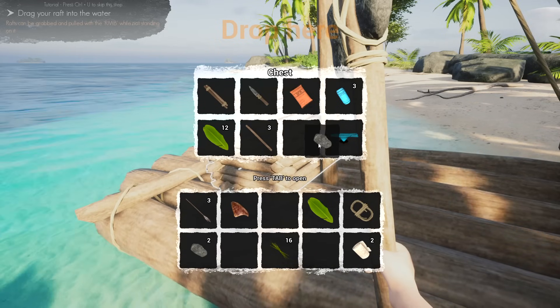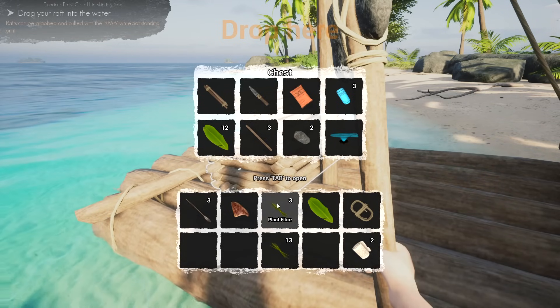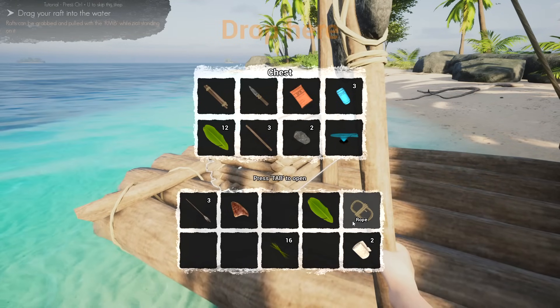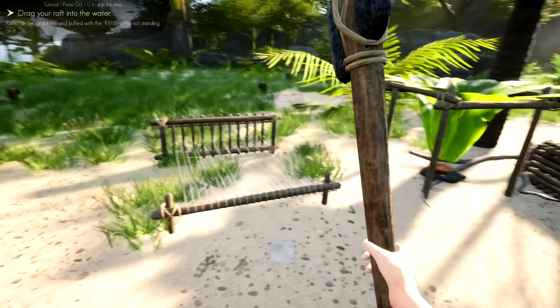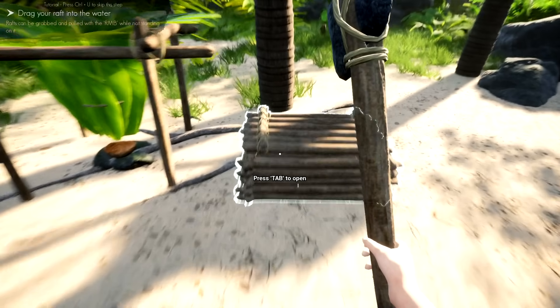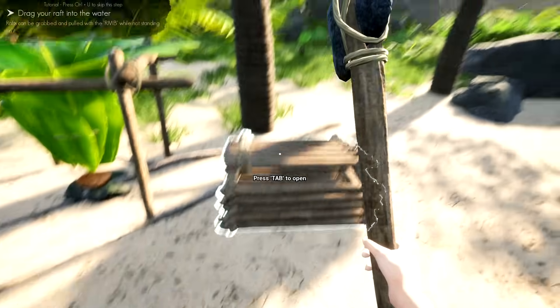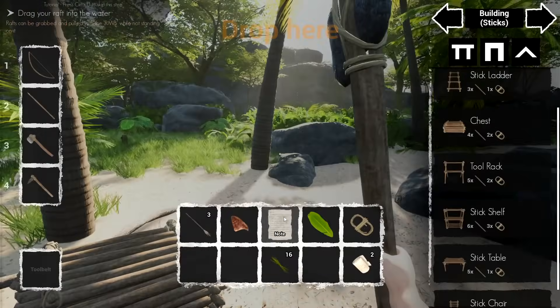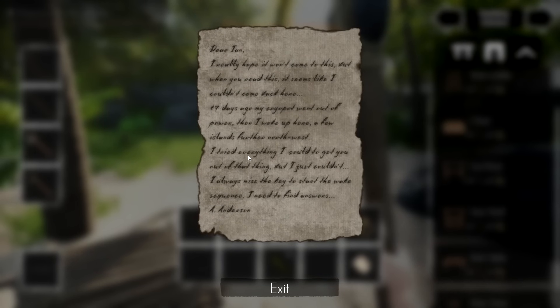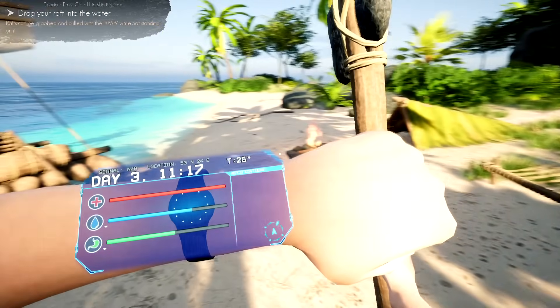We'll put the stones in here. We can make ourselves maybe a couple more rope and some cloth. That looks like paper — I was testing that out and it's been staying in there for a while. It does tell us where to go. Let's take a look at it — okay, a few islands further to the northwest.